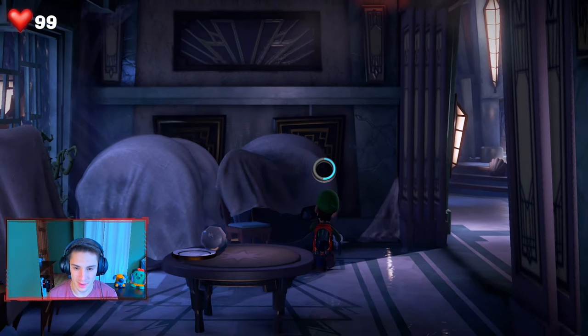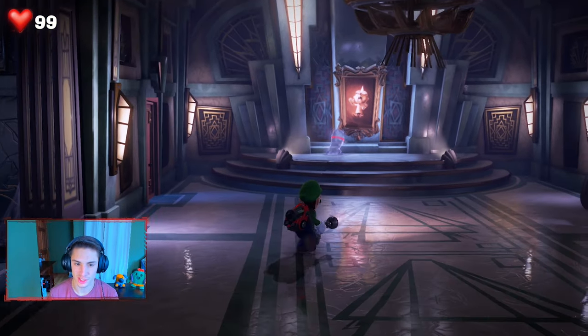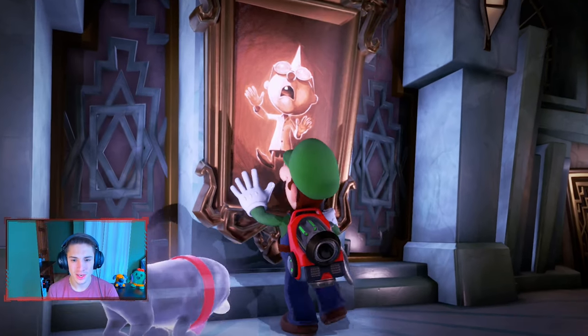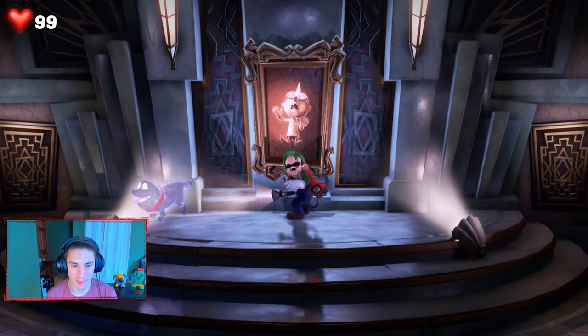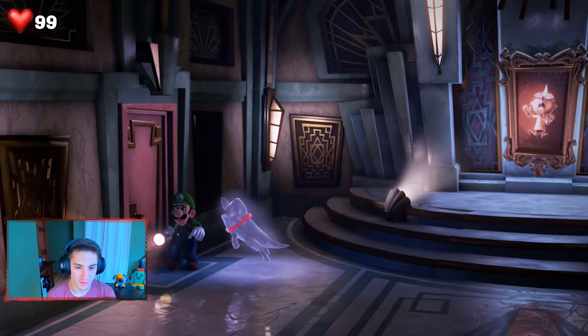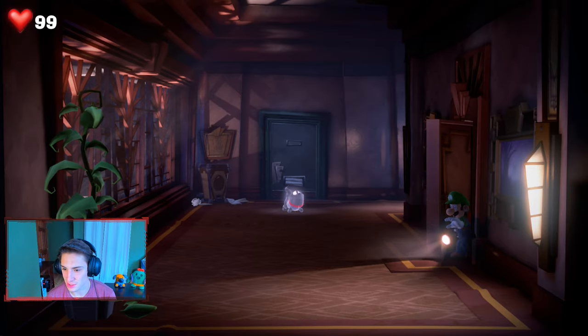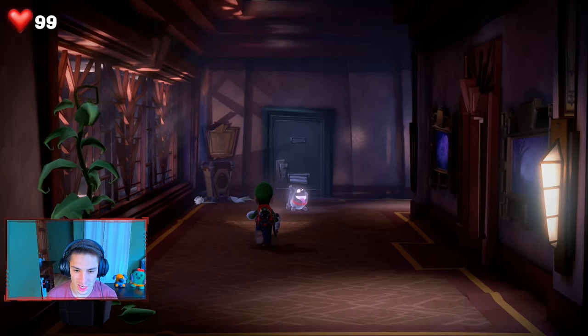We can actually pull stuff back and take it off. I don't think there's anything else in there, so we're just gonna make our way up to the Polterpup. E. Gadd got trapped in the painting by King Boo — that's our boy, he helps us out with everything, we gotta get him back. The Polterpup's heading this way — we're following you, buddy. Let's make our way inside this door and try to find a way to save E. Gadd in this episode.